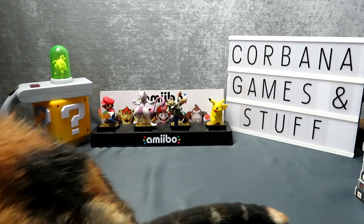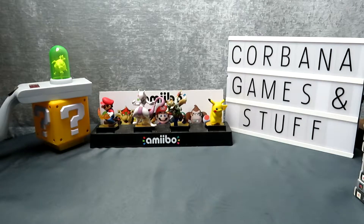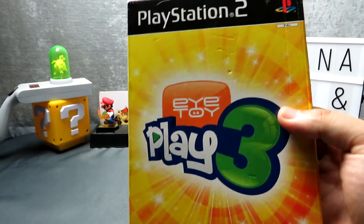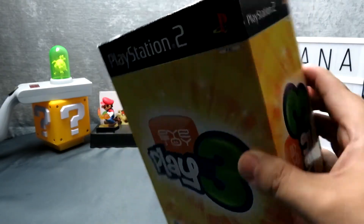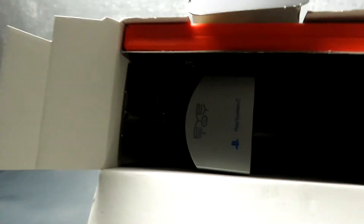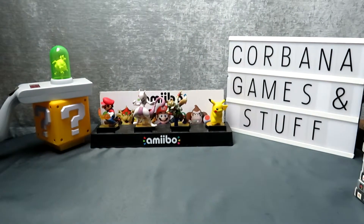Moving on to PlayStation 2. First up we have a game and accessory in its original box - I know it's not a valuable game and probably only worth a couple of pounds, but I don't often come across them in this sort of condition. The camera is still in the case with the cable all threaded through - it looks like it's just never been played with, which is pretty special. I'm not sure if I'll play EyeToy 3; I did have a collection of EyeToy games when I had a PS2 but no camera, and when I got rid of the console I got rid of those too.